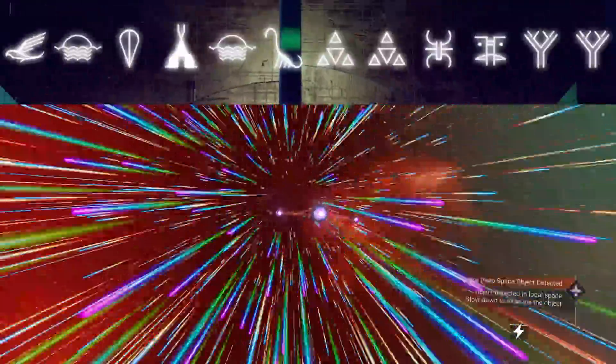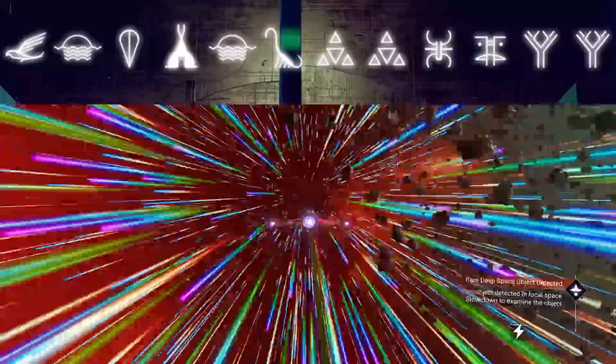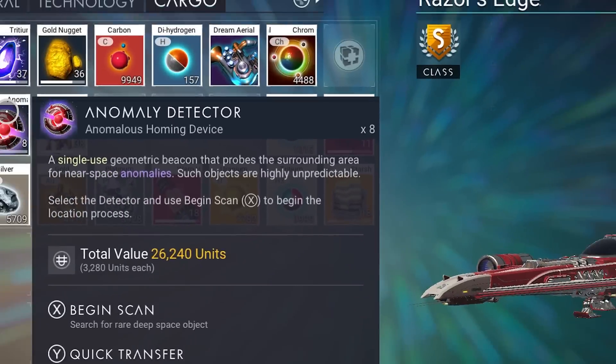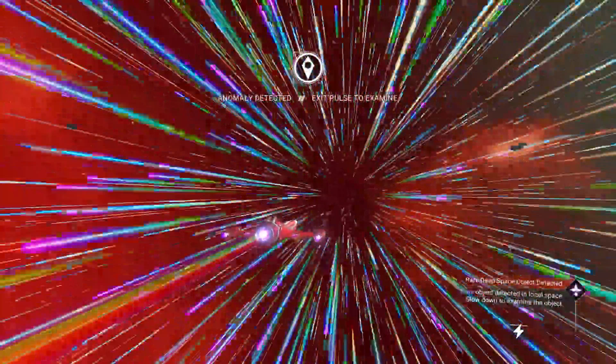Once you go to this location and use your portal to reach the glyph coordinates — again, the glyphs are on the top of the screen — go out and pulse drive. You're going to want to use an anomaly detector, because it will activate a random event in space while you're pulse driving. Without it, the encounter is super rare and you could be pulse driving for hours. With the anomaly detector, you're only looking at about five to ten minutes.